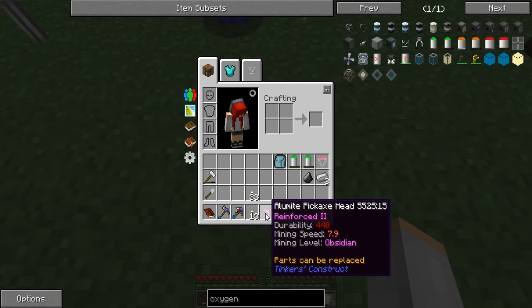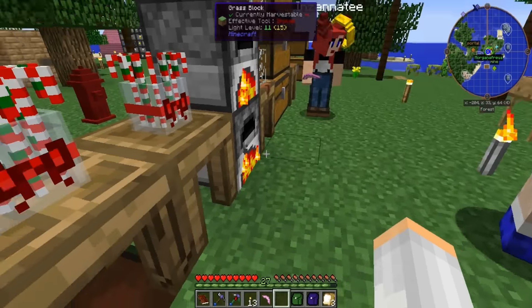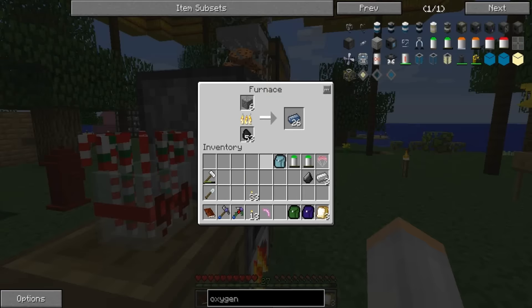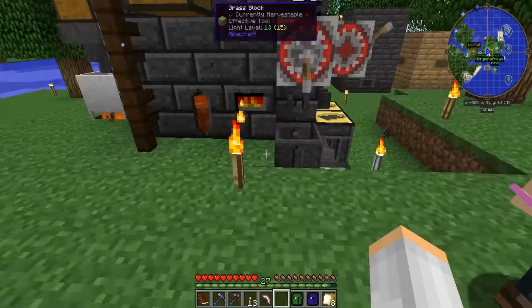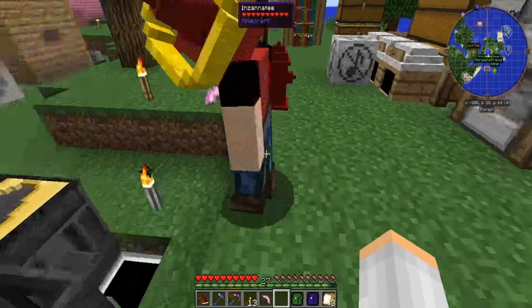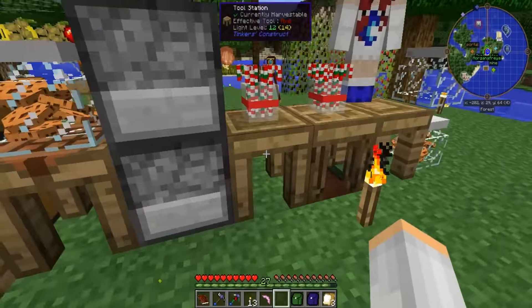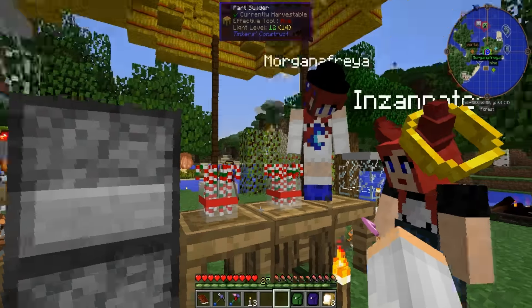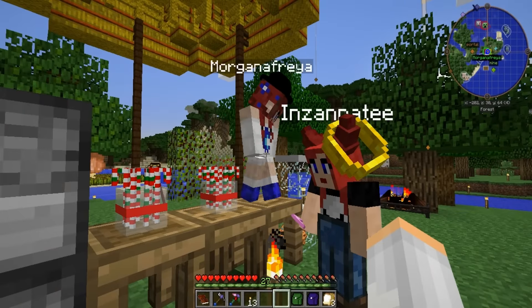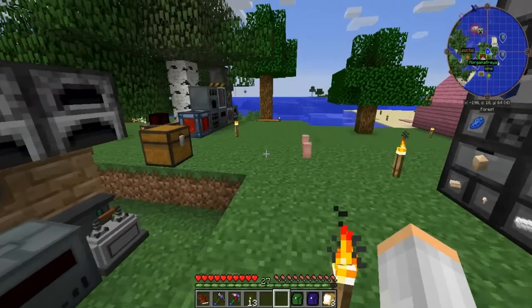Oh nice, awesome! I remember thinking, how am I gonna get obsidian? So finally I built barrels, skyblock-style. I needed alumite because I could not mine ylorium. I sifted about 20 stacks of sand and ended up with like 19 ylorium. Oh nice! Yeah, I found a bunch of it but I couldn't get it either.